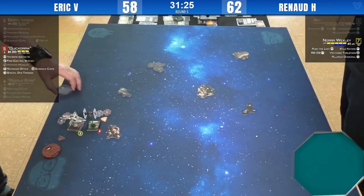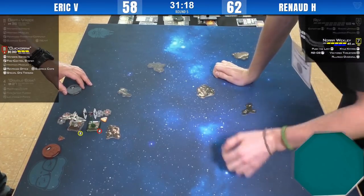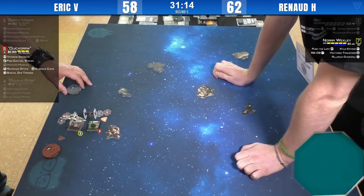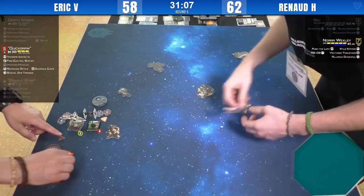I really like the hard cap in 2.0 — you can only make two shots in a round with a ship. So even if you build a ship to have three shots, you can only take two. Like with IG-88 and the gunner on the other ship and so on.